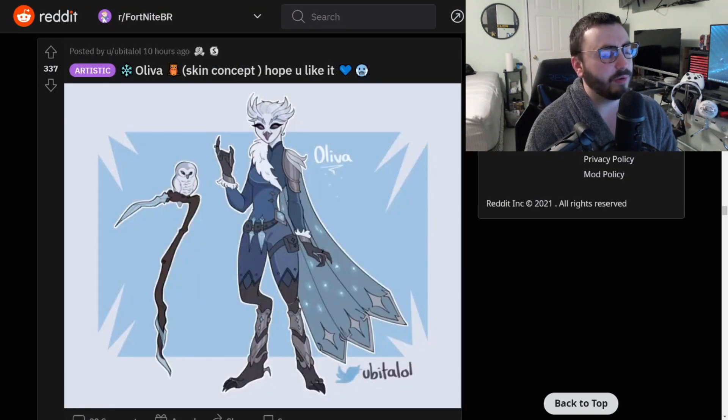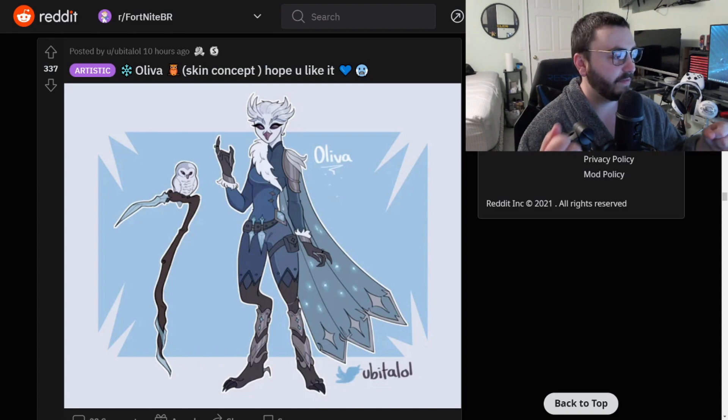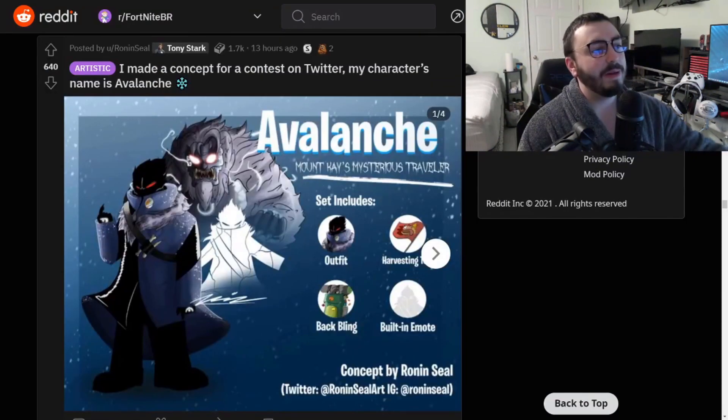I really apologize, I'm probably pronouncing this wrong — the owl skin concept. This looks awesome, I really really love the wintry skins and the owls. This is great. What I'm getting with the pickaxe here — it's like the butterfly skin with the butterfly pickaxe that has the vine and the crystal around it and the butterfly flies around the pickaxe. It'd be really cool if the owl did the same thing. This is such a cool looking skin.